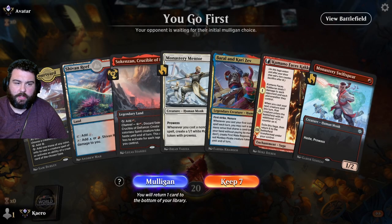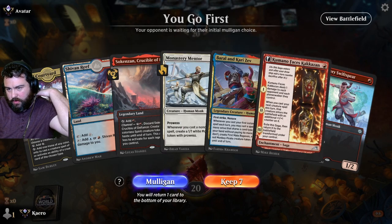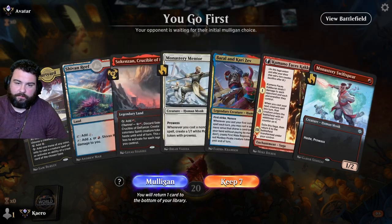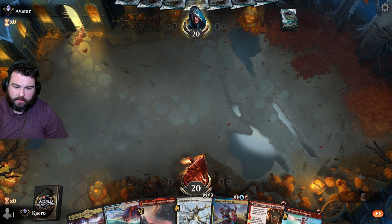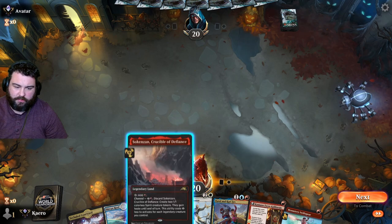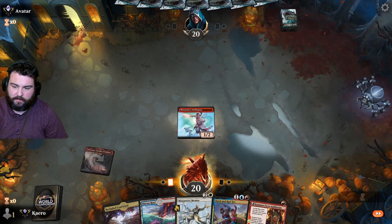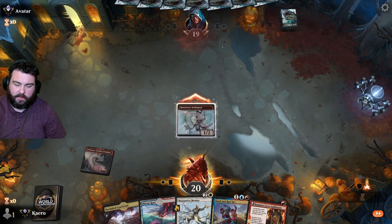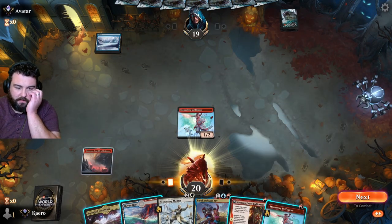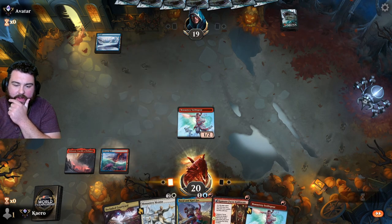We're going first. Courtyard can help us cast our Mentor. Kumano maybe turn one, into Swift Spear, into one of these. Is that the best way? Or is it Swift Spear turn one, Kumano, then one of those? Probably that — and if we draw a good 2-drop, we'll play that and play Kumano after we already have Monastery Mentor out. Yeah, this seems right to me.